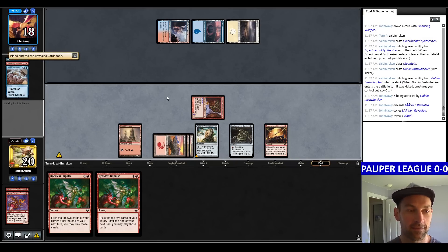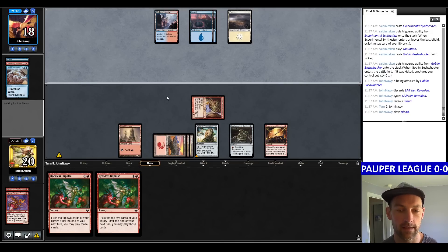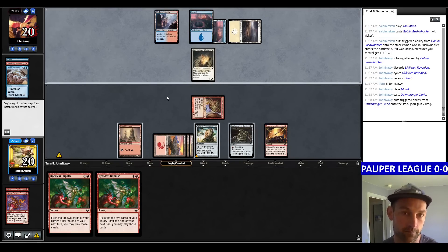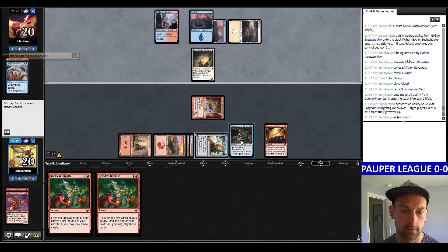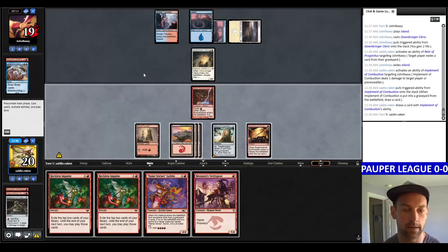They cycle a Lorien Revealed and grab an Island. I don't want to crack the Relic until there's an Ephemerate in the graveyard. At end step, I sac the Implement to ping them and draw a card. They play an Ominous Rooftop Cleric — that's a blocker. I eat a card from their graveyard. We crack the Implement and find our Sticker Goblin. Back down to 19 life.